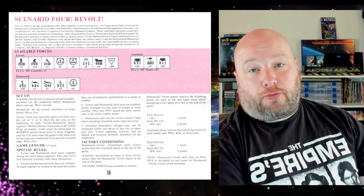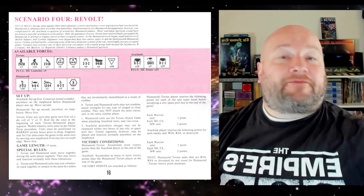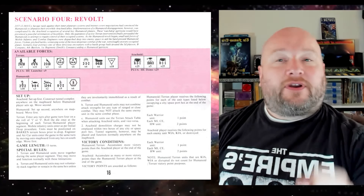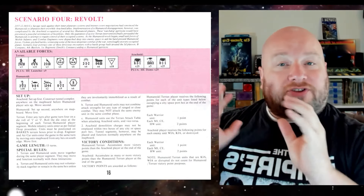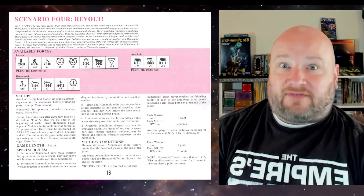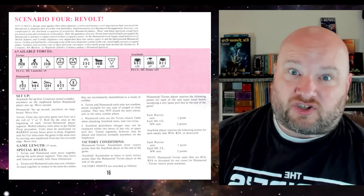In Scenario 4, Revolt, we see the skinnies saying, enough is enough with the Bugs — you're out of here. Basically, it's a cavalry scenario. On turn four or later, the Marines actually come in to save the day, and they're definitely going to need their support.